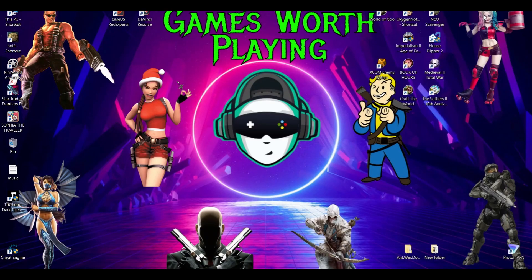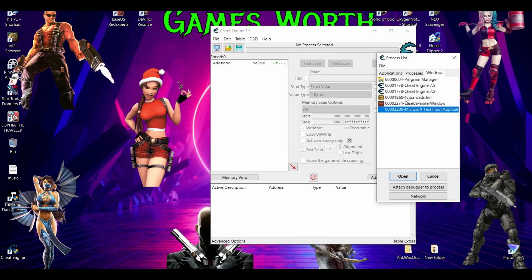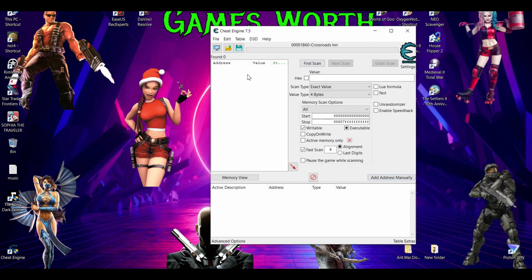All we have to do is turn on Cheat Engine. I'll leave you a link in the description. This program is free and so easy to use — you can use it to crack so many games. We run our game, click here, find Crossroad Inn and open it like this. Now this program has loaded Crossroad Inn.